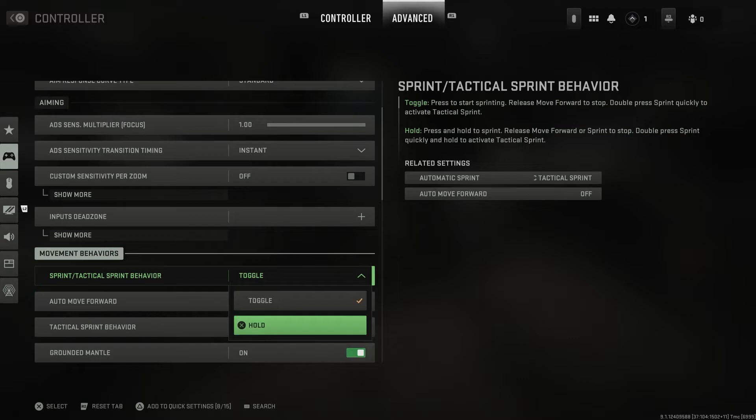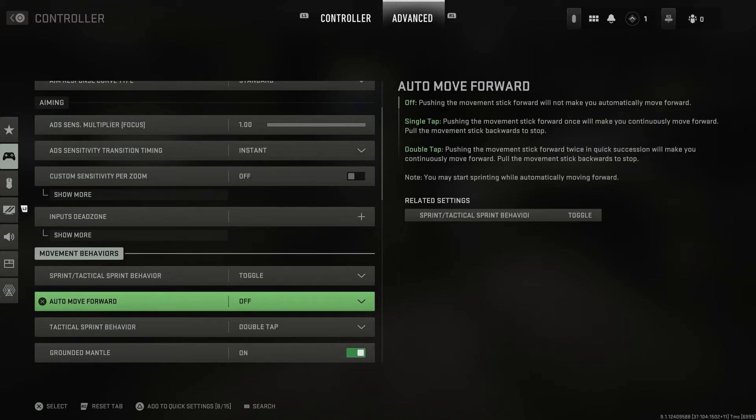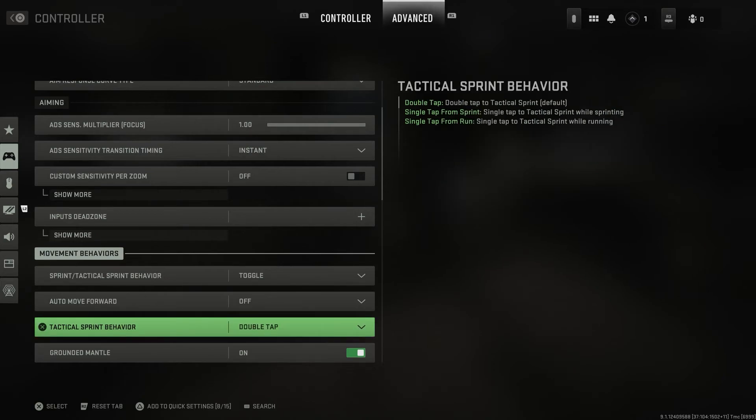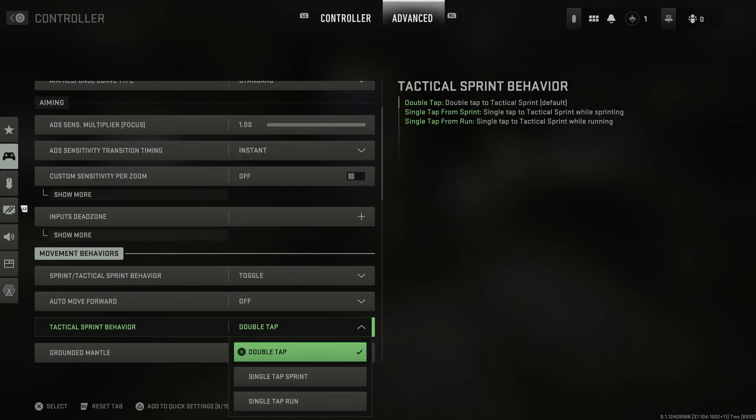We can go to toggle or hold, and we can change our auto move forward setting. All of these settings describe what they do on the right-hand side of the screen when you hover over them. Right here, we can go to Tactical Sprint Behavior and choose double tap to tac sprint, single tap to tac sprint, or single tap to run.